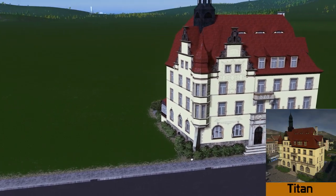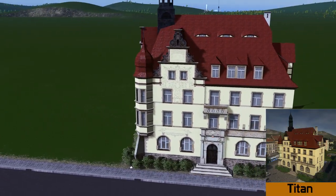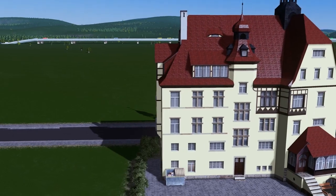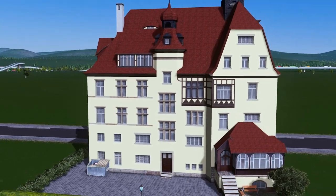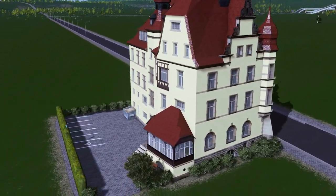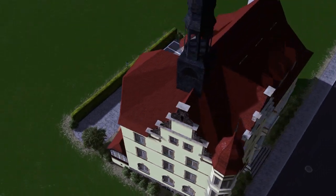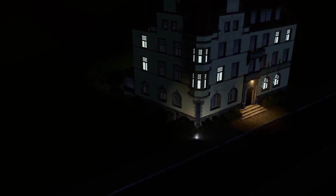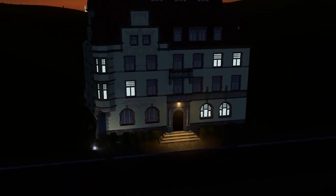Sticking to the German theme we have Titan's release of the Lubin town hall. Titan has really made a name for himself building these beautiful detailed buildings and what I love best is his use of plants. Most buildings have very disappointing default trees but these are beautiful. Placed nicely it's actually ploppable ready, really in my opinion.